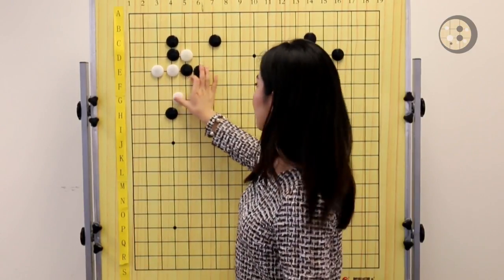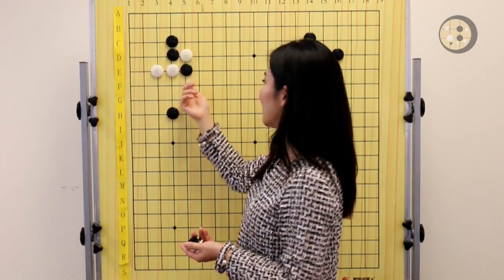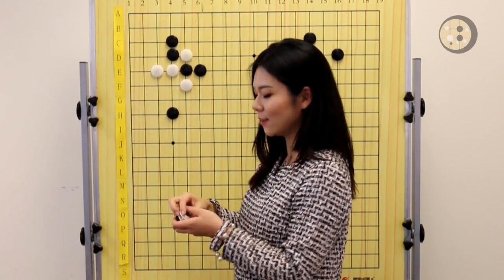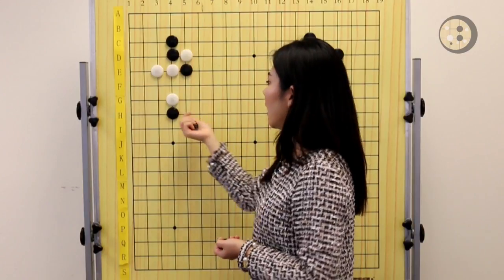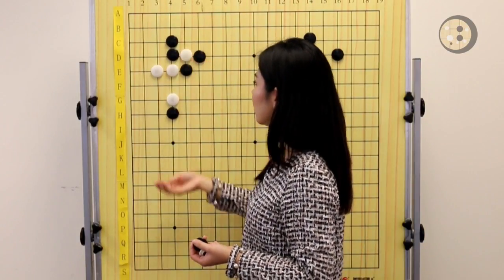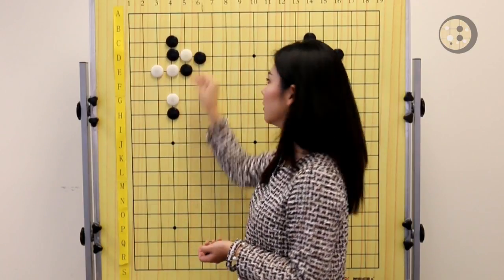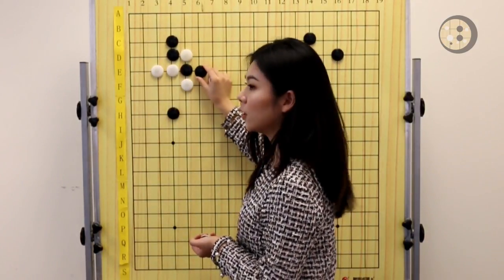So where is the mistake in this joseki? The mistake is I see a lot of people play atari here, because it looks like the natural first intuition — I have one stone on top and two stones on the side, and of course I need to protect my bigger group, so the best way is to run out. That's why a lot of people play atari and then make a tiger's mouth. But if you know this joseki, when you play the correct move, Black still needs to play an actual move to kill the stones. If Black ataris here, now you can see the atari becomes sente, so you get a free move on the other side. That's why Black extends instead of ataris — Black doesn't want to give you sente.